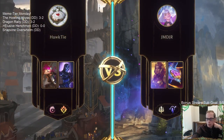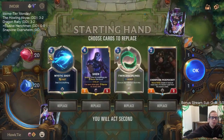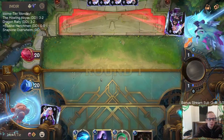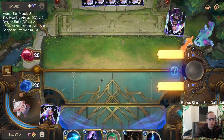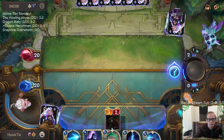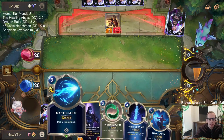We're playing against an invoke deck — my least favorite thing in the world. They're pretty good. Our opening hand is decent though, we're going to keep it. Mystic Shot is a little questionable; maybe we don't really need it, but Mystic Shot can take down one of these Solari units — that was basically the point of keeping it.